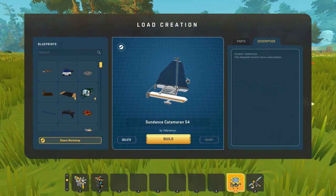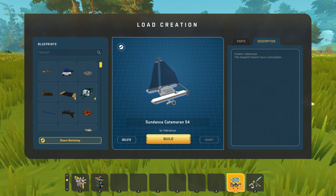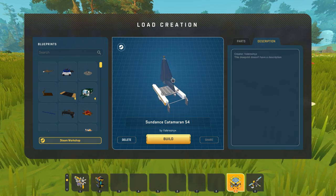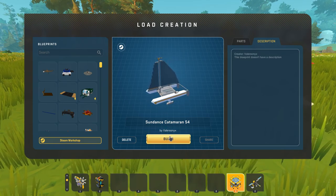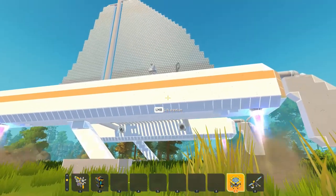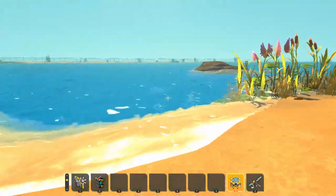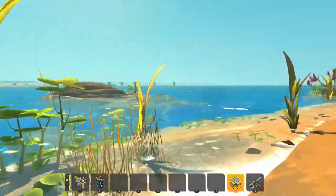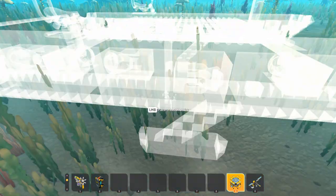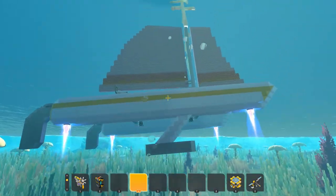Nothing says boat to me more than a boat, so we've got a boat here. We've got the Sundance Catamaran 54 by Valeronics. As you can see, we've got the big sail in the middle and the two style pontoons on either side - we've got ourselves a catamaran. There's thrusters? I think this thing should be capable of going in the water. This thing is a little bigger than I was expecting. I don't really have a dock so I'm going to use this rock here and spawn in the catamaran.